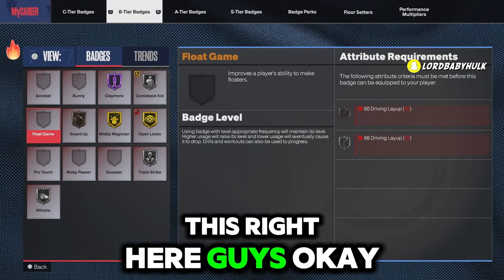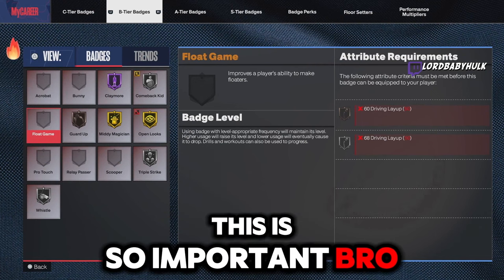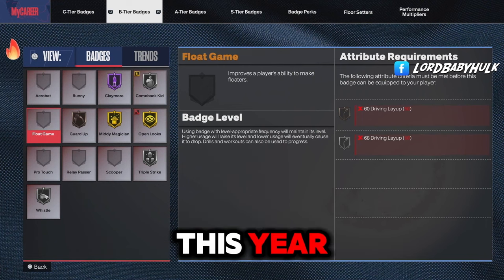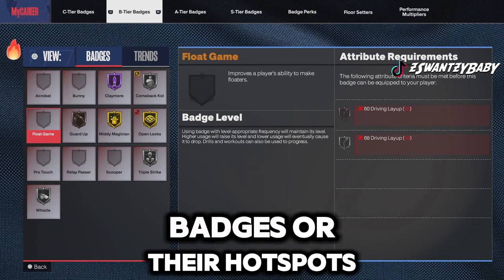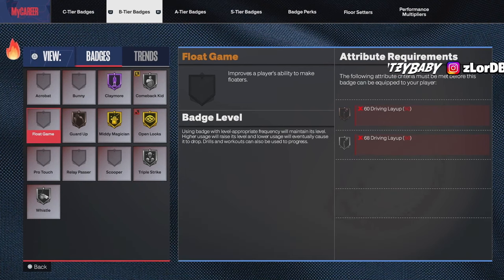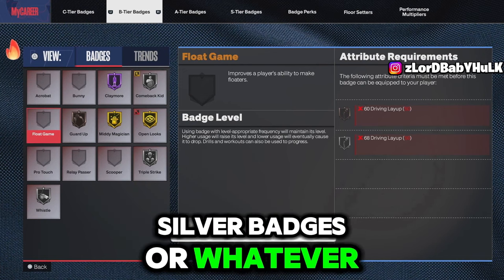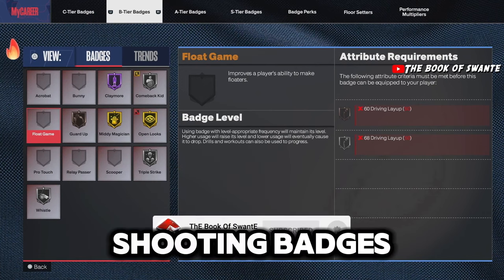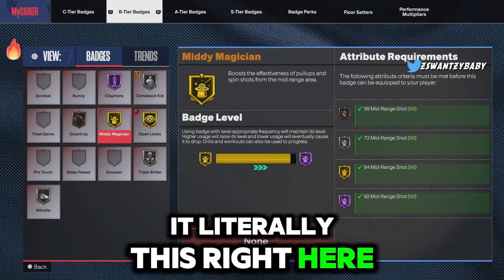This is very important - I've been on at least 40 different accounts this year and I'm noticing something: people don't have their badges or their hot spots and they're going online and whining about the game. Especially this year with rebirth - it gets you silver badges or whatever - people aren't getting their hot spots and maxing out their shooting badges. You literally have to do it.